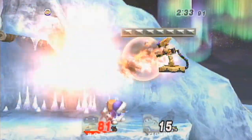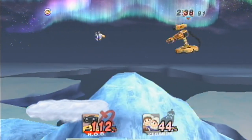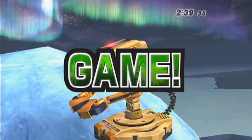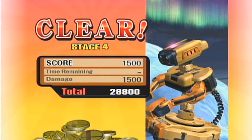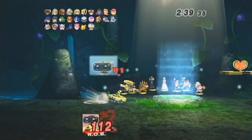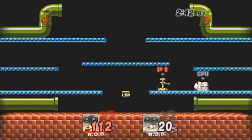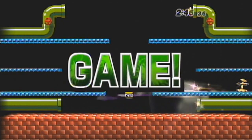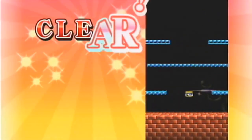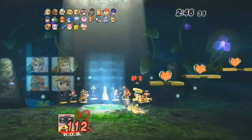Thank god I didn't die. But I might have to actually use my first healing item after the R.O.B. fight, which is kind of sucky. The last requirement you can use to unlock R.O.B. is by getting 250 trophies, which at that point you might as well just use Subspace Emissary, because it's gonna be a while before you get 250 trophies. I don't think I even have 250 trophies yet, so it does take a while.